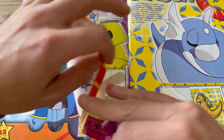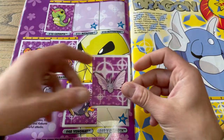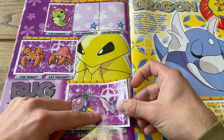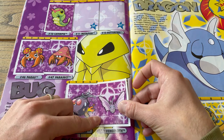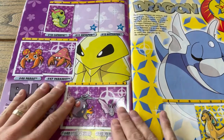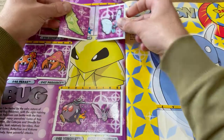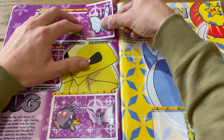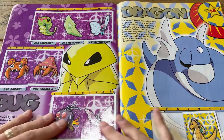We get to certain types now. So this is the bug page guys, and there are already stickers in the other pages but they connect here. So this Venomoth connects up with the Venonat, and you've got to try and get the borders lined up nicely so it's looking schmick. We've also got the Metapod and the Butterfree to complete this page — evolutionary line, pictures all match up in a jigsaw style. Bug page is done!